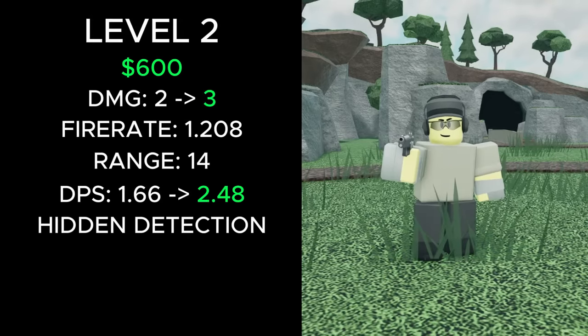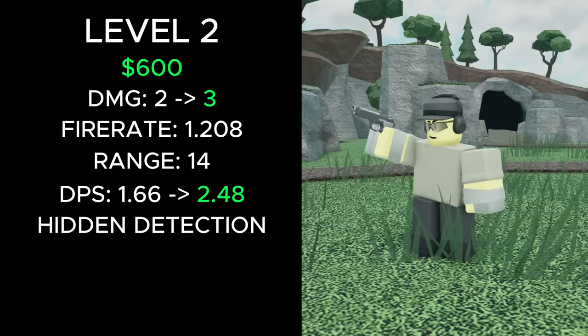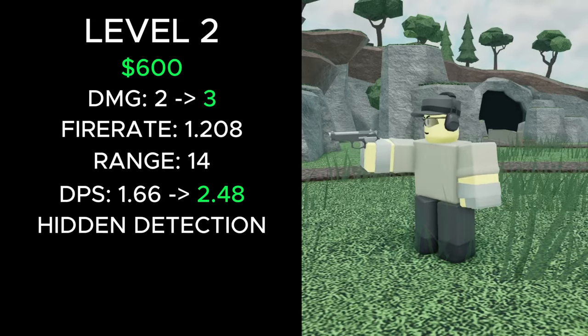At level 2, for a total of 600 cash, its damage went from 2 to 3, increasing its DPS from 1.66 to 2.48.